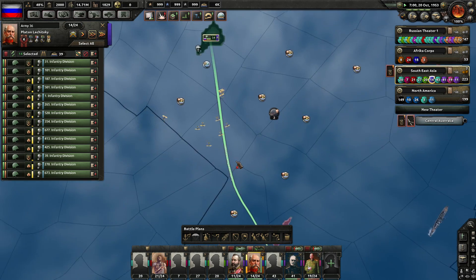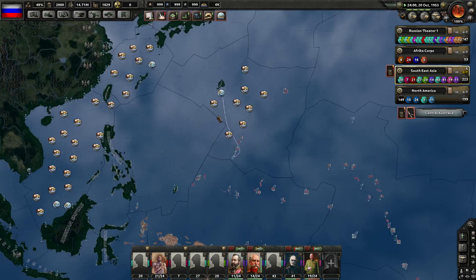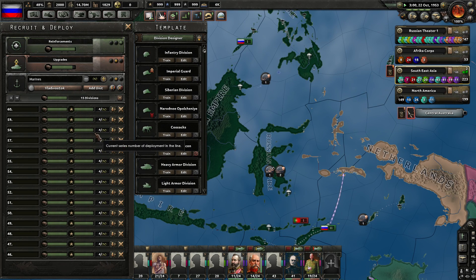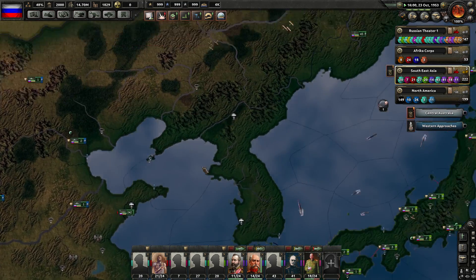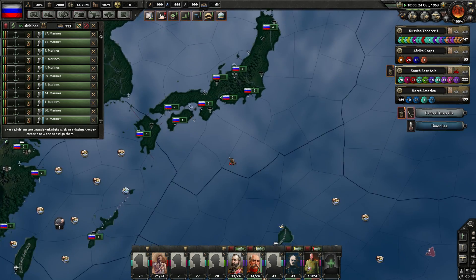We've been still trying to take some of these islands down here with blue group. We can try again for another push with 14 divisions or so. We do have marines coming off at Vladivostok. There's a big fleet getting repositioned. So 45 marines here.